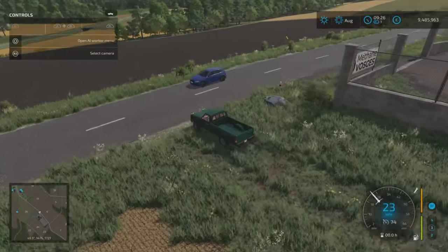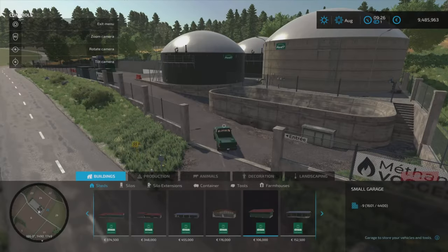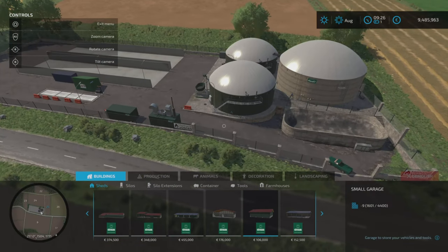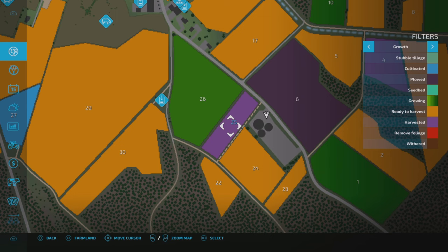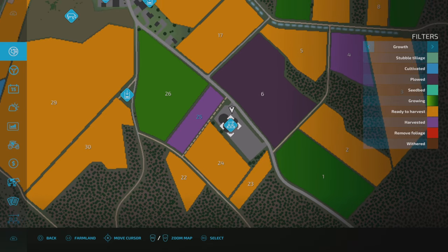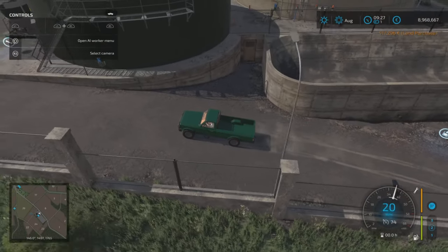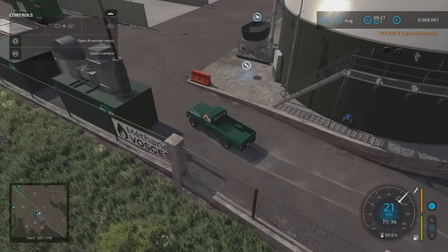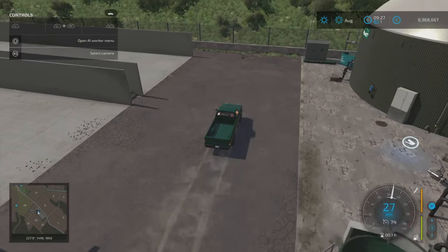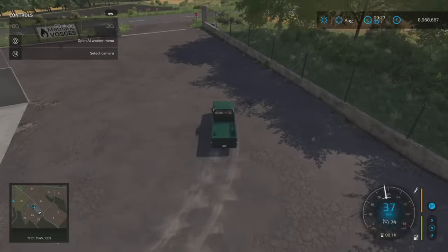Here is the biogas plant. Nothing shows until you buy the plot of land for 517,296 — then the BGA icon appears and everything shows up. Collecting digestate out there, managing it from there, tipping in here — it's a standard BGA as far as I can tell, with two lovely sized bunker silos.